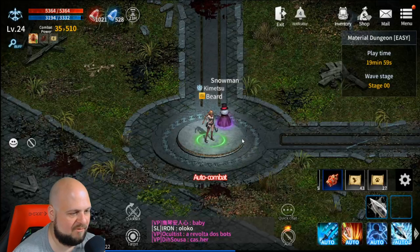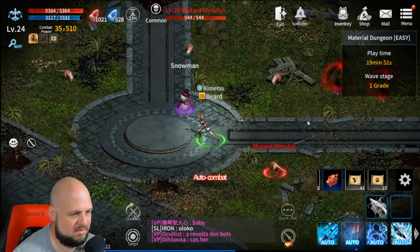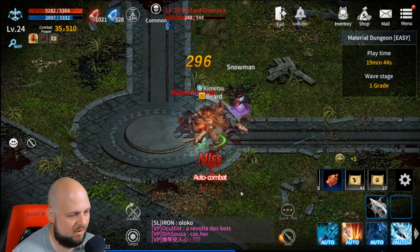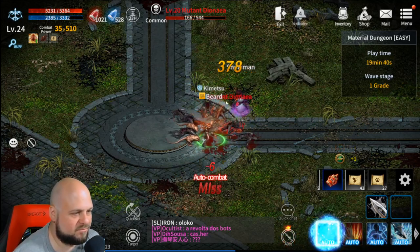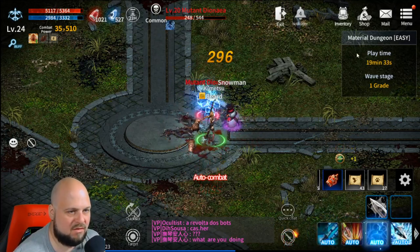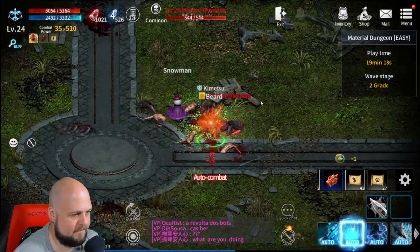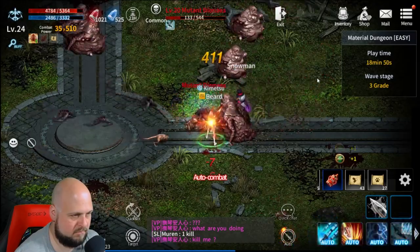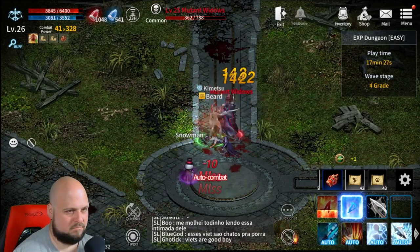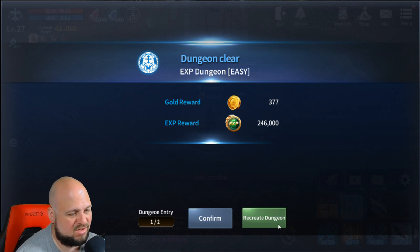Let's go ahead and try this special dungeon. I've got 19 minutes and it is waves — should be able to just auto here. In terms of power, I'm right near the recommended power threshold. Look at all those misses — look at my evasion! How many waves do we have? It doesn't say. This is the easy material dungeon — I thought it was XP, but that's okay. Not too bad, they're fairly easy to auto, and we got a nice little chunk of XP.